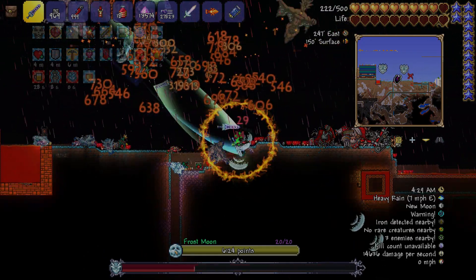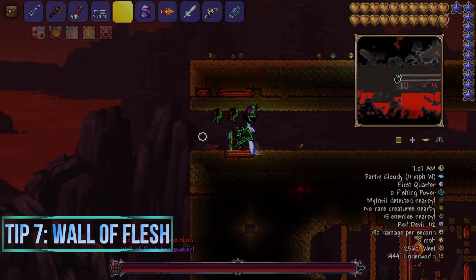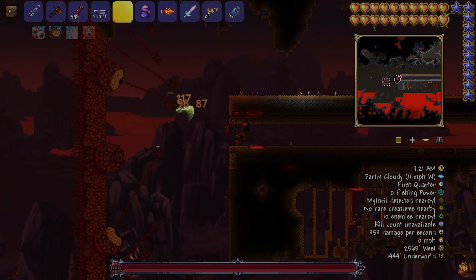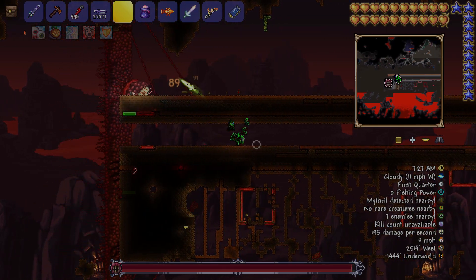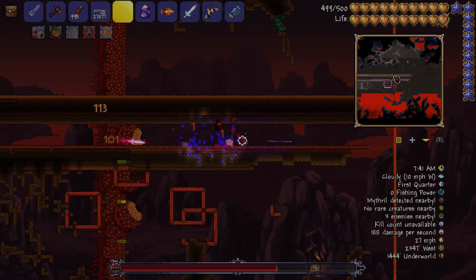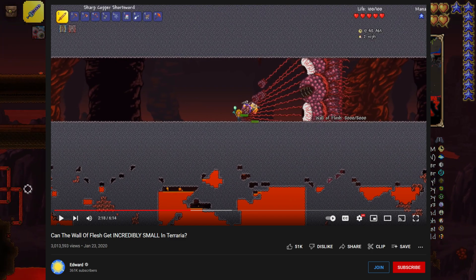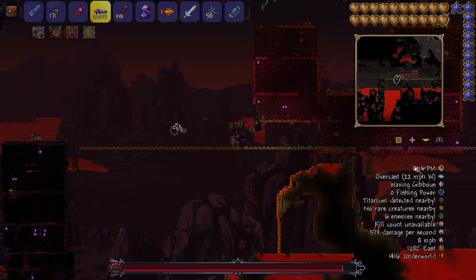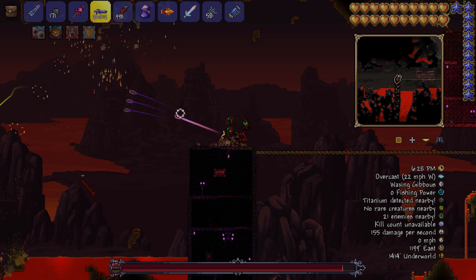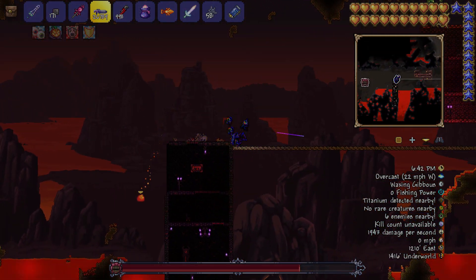The Wall of Flesh is the boss that unlocks hard mode. There are two ways to approach it — one involves shrinking the eye area so you have a bigger area to hit the boss all at once. But the strategy of just making one straight line path is good enough. Break everything before you summon the boss so nothing's in the way, then run through the straight path and kill him little by little using a ranged weapon.